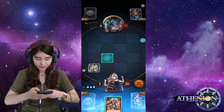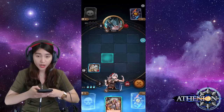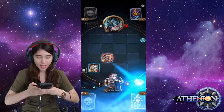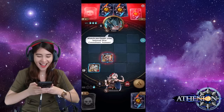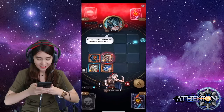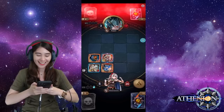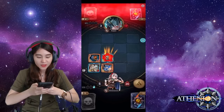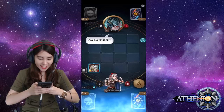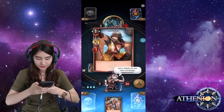Vanguard soldier has a taunt ability — use her to protect the war consultant. All we need to do is protect the war consultant with this new card because he is the most important card we have, so let's play this card here and attack. Good work, vanguard soldier — she forced enemies to focus on her. We protected the war consultant!